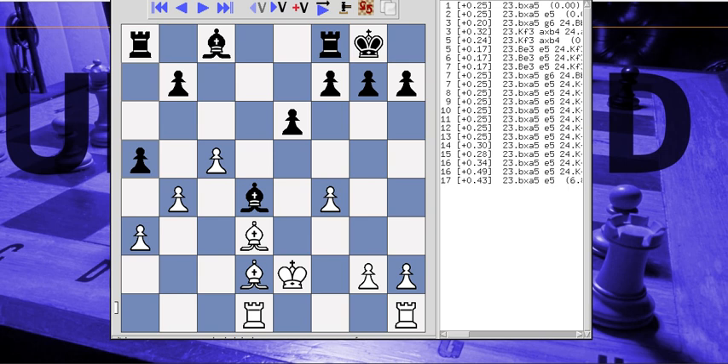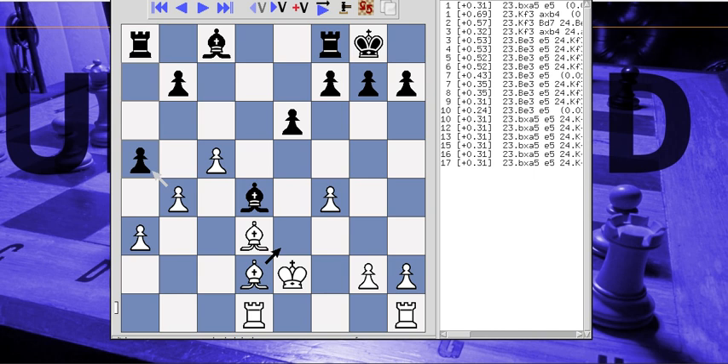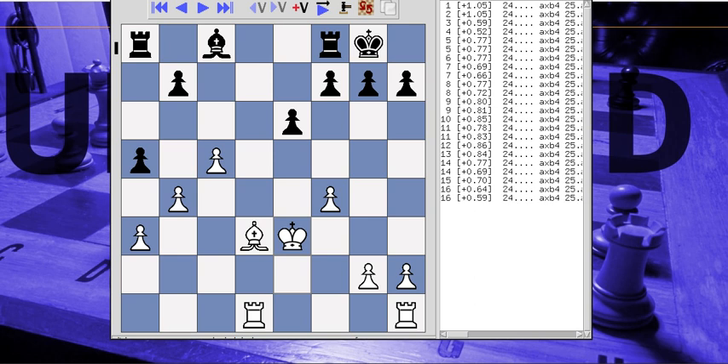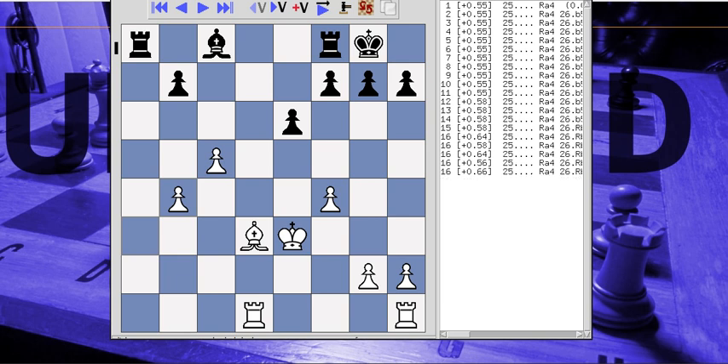Both sides have two Bishops. Black's Rooks are not very good — neither Rook is doing much. He's trying to develop his A Rook via opening files. However, his Bishop is somewhat dreadful, especially if I can pressure B7. I would say the computer's assessment of being up a third is a little conservative here. The computer wants me to just take that pawn with doubled pawns, which I do not do. Now we're up about half, and he's obligated to exchange to develop his Rook.